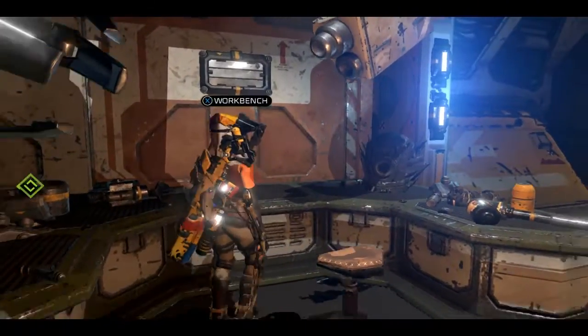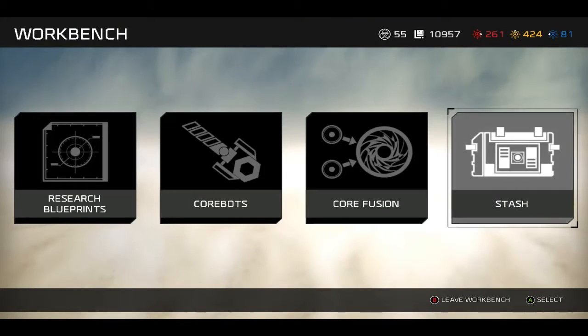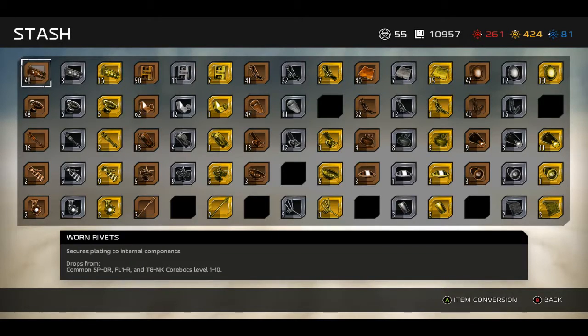So if you go to the workbench and over here to your stash — we were looking at this, and there's a lot of parts in here. For those who are curious about the fifth frame, these are actually parts for it. They exist, we've been picking them up, we can't do anything with them. We have noticed that some of the things that we create ask for parts from different things, so there might be a thing there.